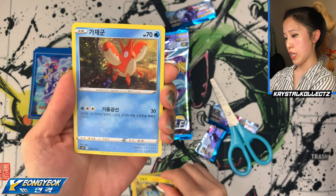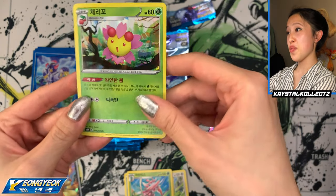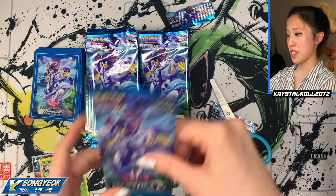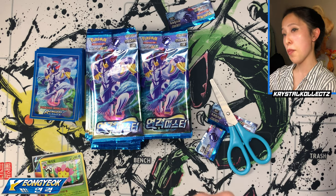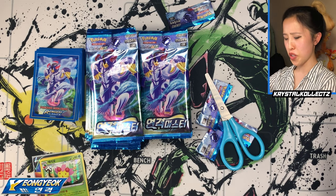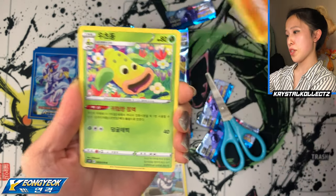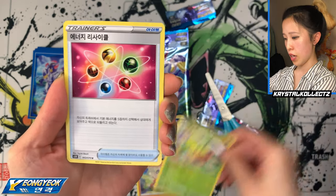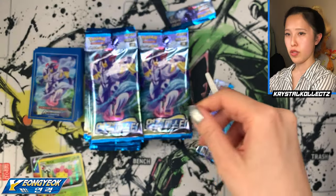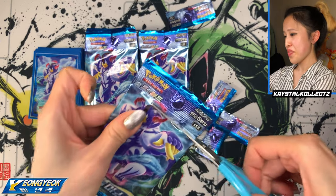We have Bouffalant — very intense artwork — Shinx with the Rengeki logo (Yongyoki logo in Korean), Corphish, Lilligant, and Cherim. Love this holographic! It's springy and matches the season since all the cherry blossoms are coming out. The cards really stick to the top of the pack, which is interesting because the boxes are oriented vertically — you'd think gravity would bring them down, but not in this case. We have Purugly, Cubone — love this Cubone — and Pawniard from Sword and Shield.